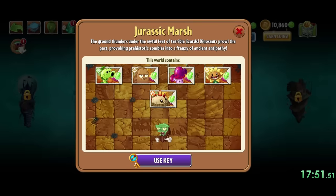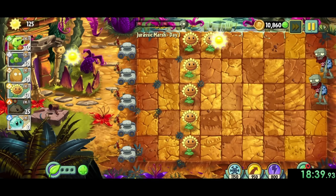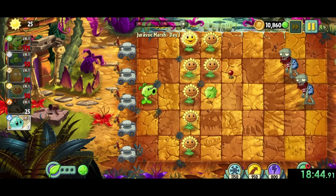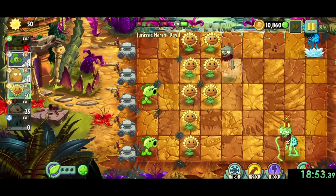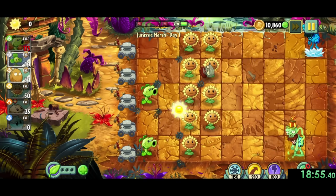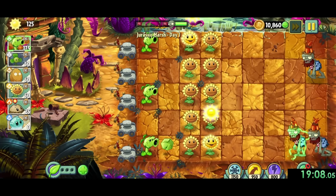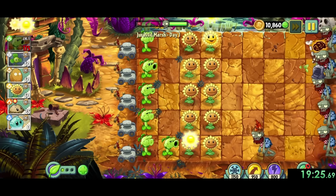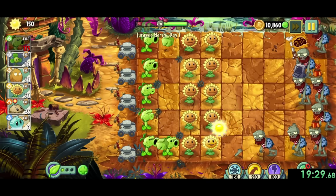Now we just have one more stop before modern day: Jurassic Marsh 1. We only need to complete one level here, since right away it gives us the primal peashooters, which are insane. Our goal is 10 sunflowers, so we use a few instants to stall like usual - mines and iceberg lettuce - to save up money before planting the 175 cost primal peas. These peashooters are better than normal ones since when they hit a zombie, they can either stun them or knock them back.